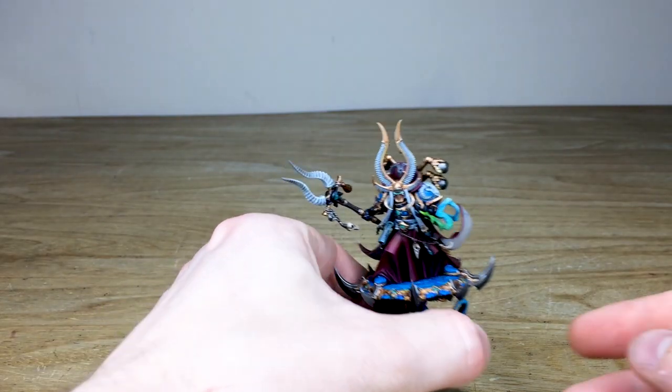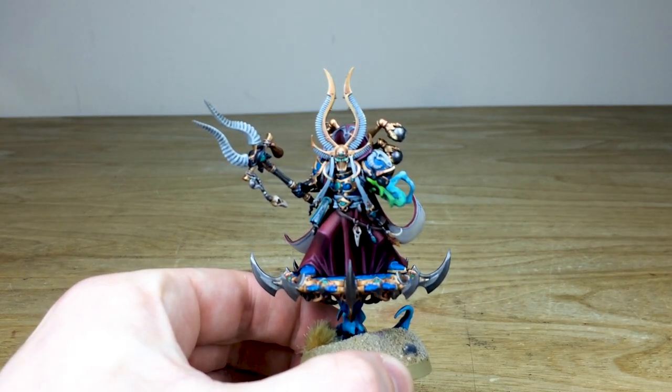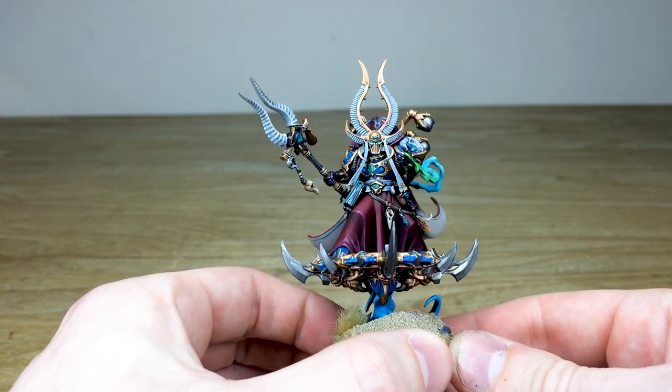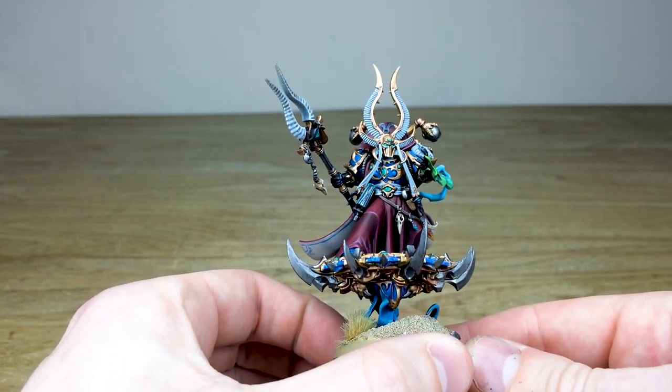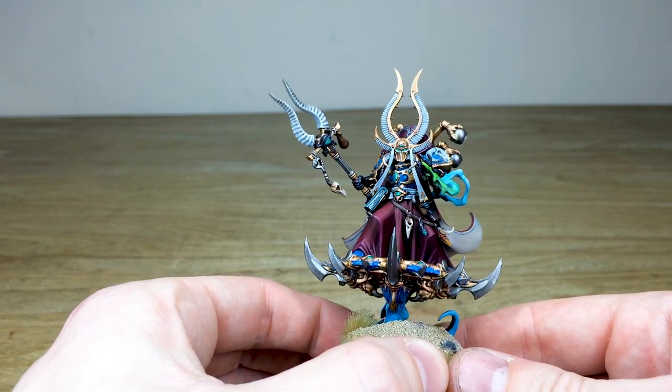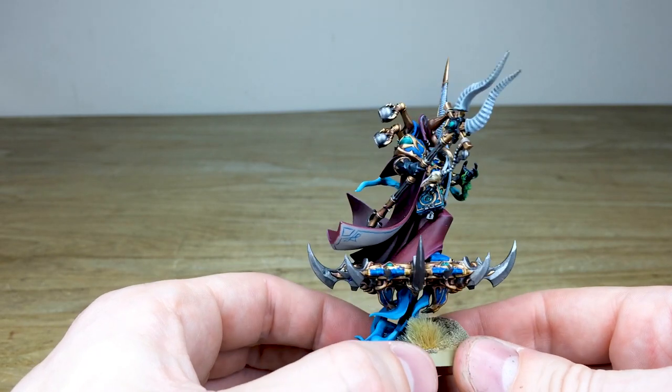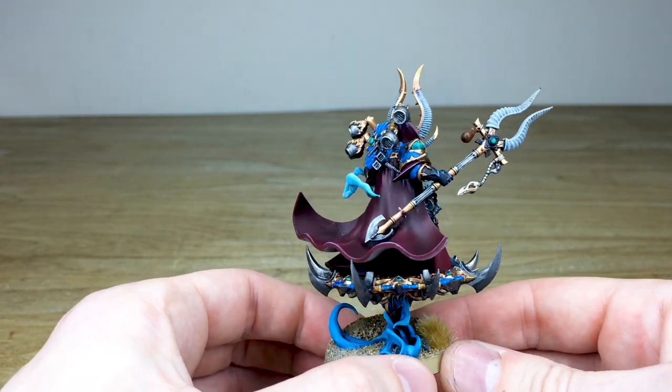From the start he's absolutely covered in details, which are just a pleasure to paint and give the model some real intricacies. There are loads of gems, loads of little orbs and things — just excellent little details. This character has been completed by Sean, one of the artists here at the studio.